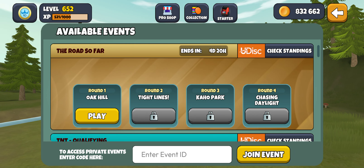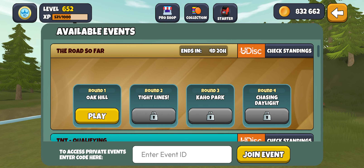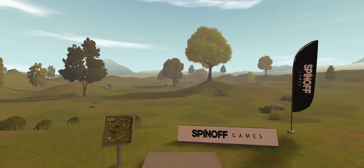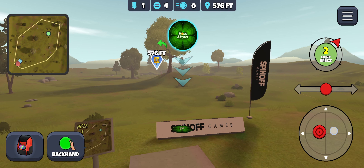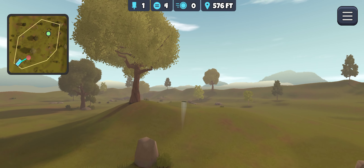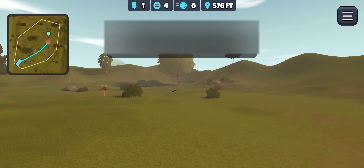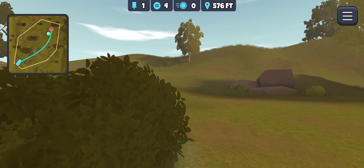Hey guys, welcome to some event play for The Road So Far. We've got Oak Hill, Tight Lines, Cahoe Park, and Chasing Daylight, a brand new layout. The only rewards for this event are top 250 or first place, so I'm not going to worry about posting this video early because I think whoever is going to be winning is going to win anyway, and top 250 is a pretty big cap, so I don't think I'm going to mess it up too much if anybody learned anything from these videos.